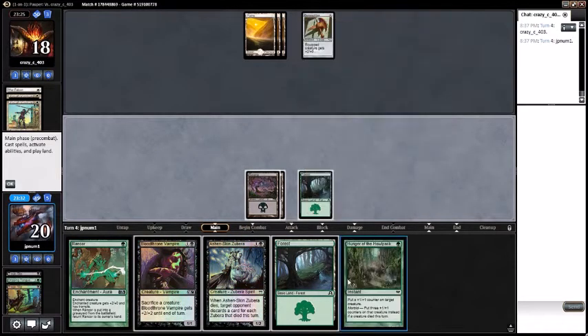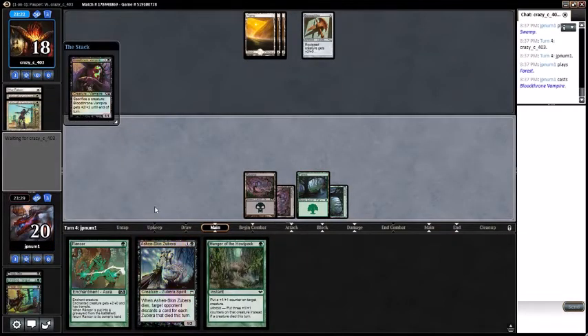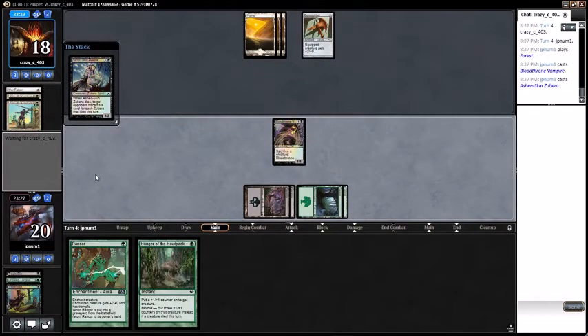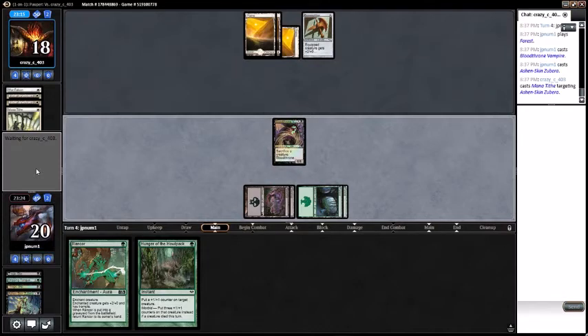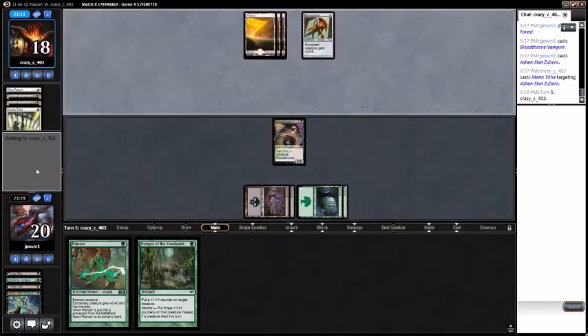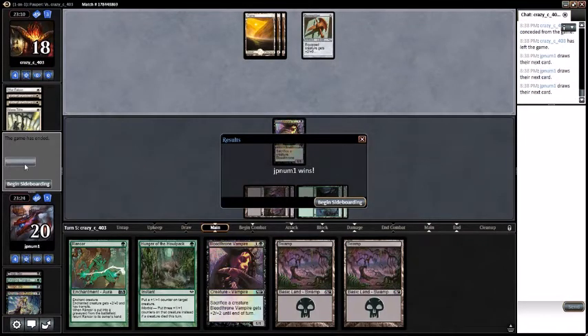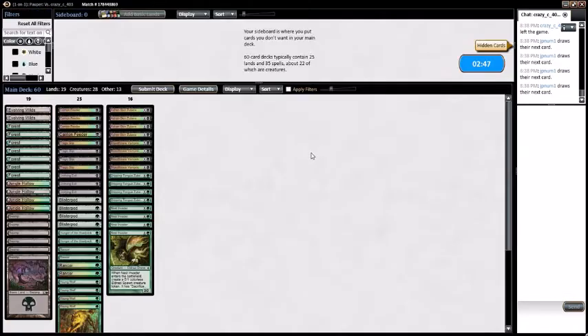Hunger of the Howlpack — that's a pretty good one. We'll play the Blood Throne Vampire and play the Zubra. Mana Tithe — that's an interesting card. We just got Mana Tithed. My opponent just scoops it up. I'm assuming they're not drawing anything good — we weren't really either, so I don't know why they did that, but to each their own.